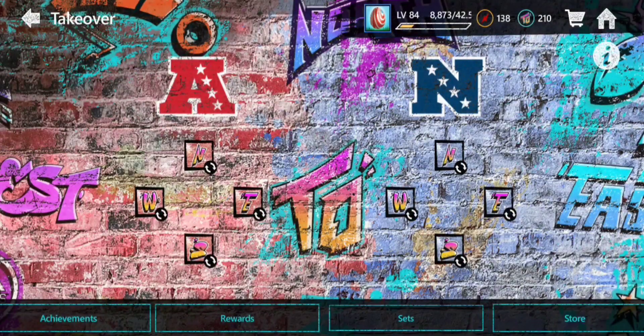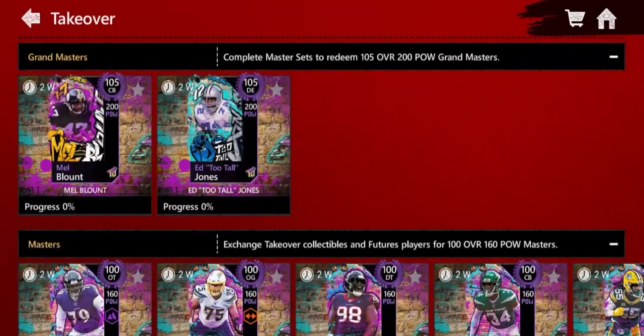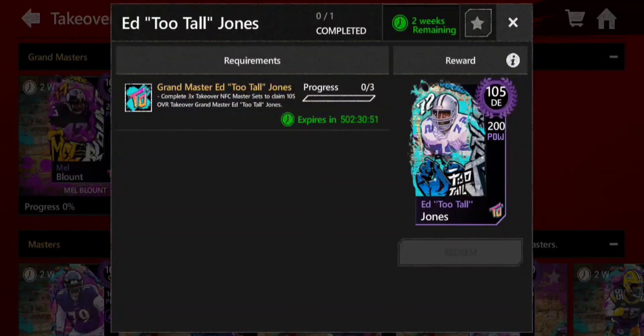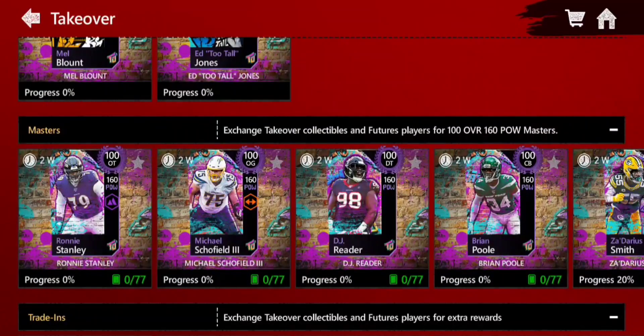I'm going to hop over to Takeover and check out the sets to see exactly what is required for all of these masters. First off, the grandmasters Mel Blunt and Ed Too Tall Jones — in order to get both of these cards you are going to need to complete three AFC masters or three NFC masters. Three NFC masters if you want Ed Too Tall Jones and three AFC masters if you want Mel Blunt. There are four AFC masters and four NFC masters out right now, and we might see a couple more added later.